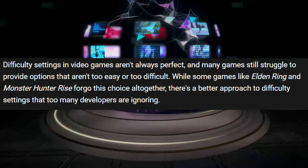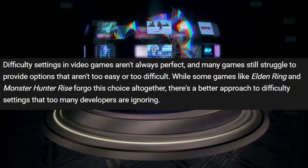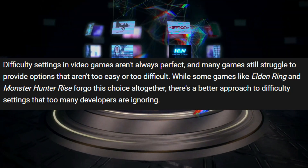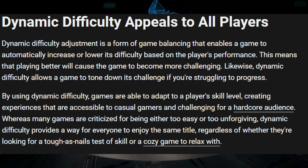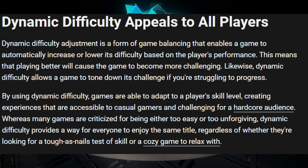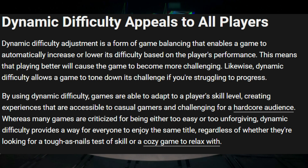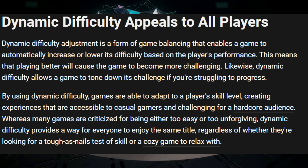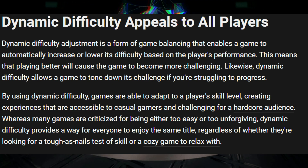Difficulty settings in video games aren't always perfect, and many games still struggle to provide options that aren't too easy or too difficult. While some games like Elden Ring and Monster Hunter Rise forgo this choice altogether, there's a better approach to difficulty settings that too many developers are ignoring. Dynamic difficulty adjustment is a form of game balancing that enables a game to automatically increase or lower its difficulty based on the player's performance. This means that playing better will cause the game to become more challenging. Likewise, dynamic difficulty allows the game to tone down its challenges if you're struggling to progress. By using dynamic difficulty, games are able to adapt to a player's skill level, creating experiences that are accessible to casual gamers and challenging for a hardcore audience.